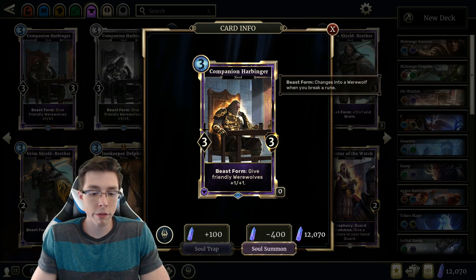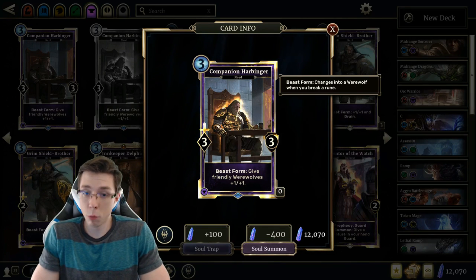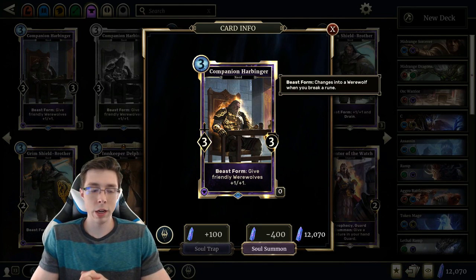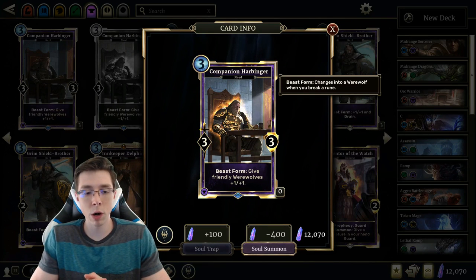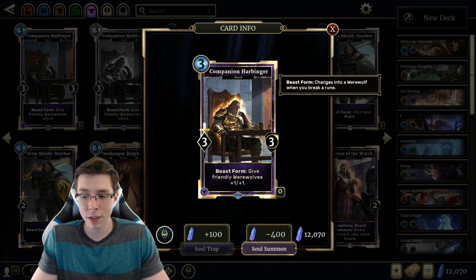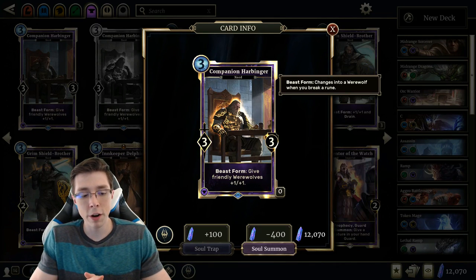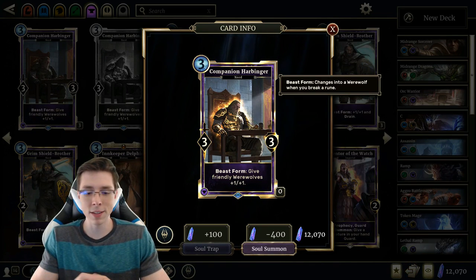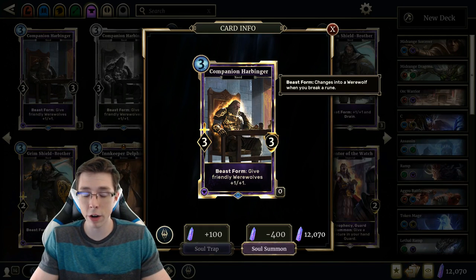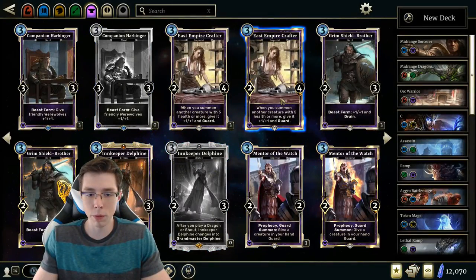Companion Harbinger — 3 cost 3-3 with Beast Form: give friendly Werewolves +1/+1. When it enters Beast Form, it's a Werewolf itself, so it'll be a 4-4 after. A solid card. If we're going to see any sort of Werewolf archetype work — and it's very early into the set's release — I think this is the kind of card it needs. It's pretty easy to get your Beast Form effects by destroying one of your opponent's runes. The issue is whether the pool of Werewolves is strong enough. I think as time goes on, this will be one of the cards that gets to a higher power level.